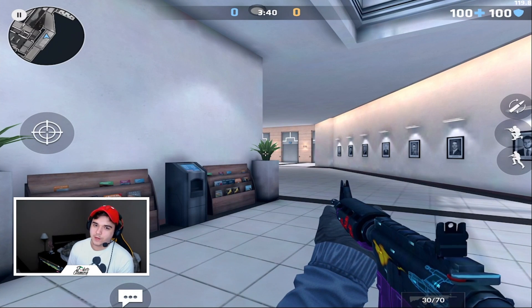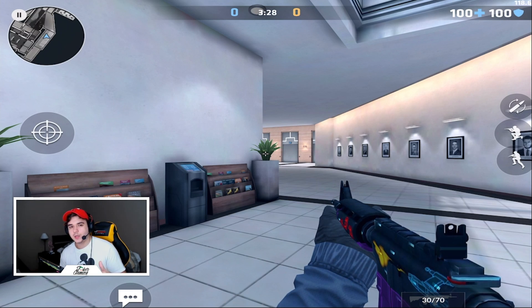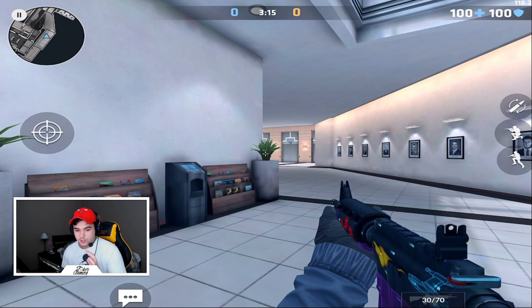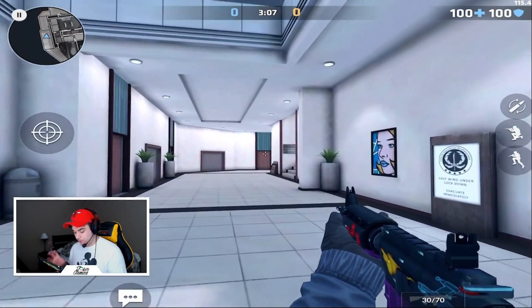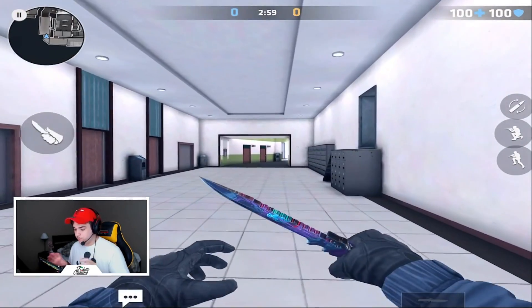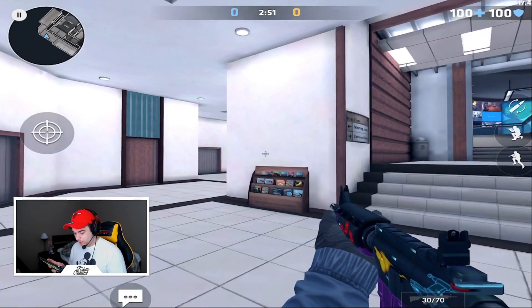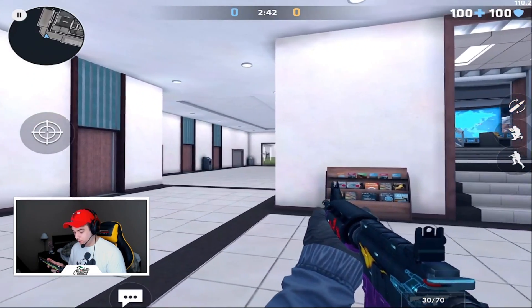If you want, we can have a discussion about aim assist versus no aim assist. If you've played without aim assist for a while, you understand that you get lucky headshots you didn't think you'd hit. For crosshair placement: always keep your crosshair above head level, check everything, and practice it — it takes time to get used to. Once you do, you'll be doing it naturally. You want to keep your crosshair moving and steady, not just locked on a wall doing nothing.